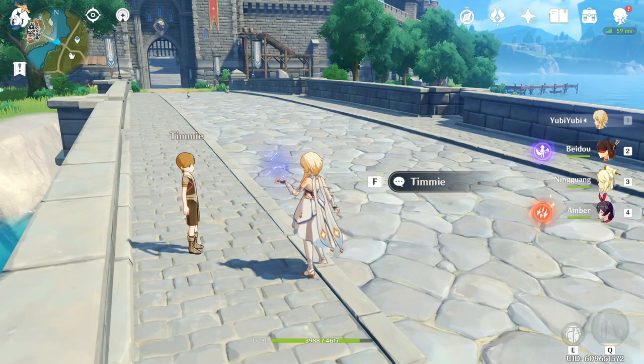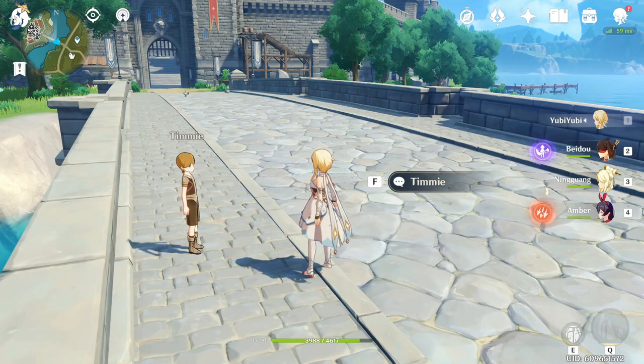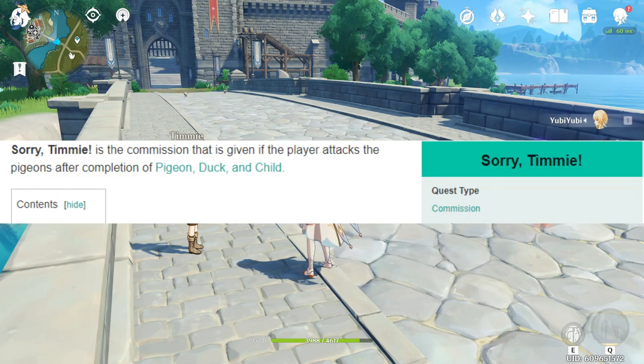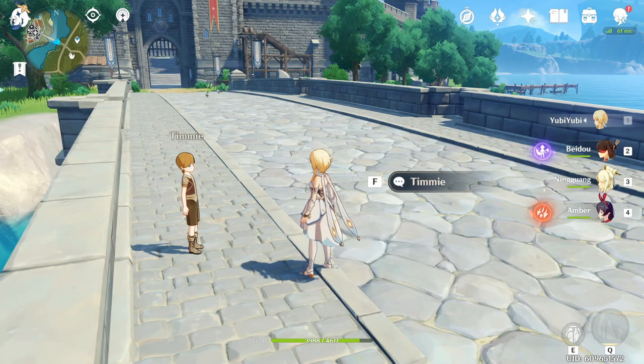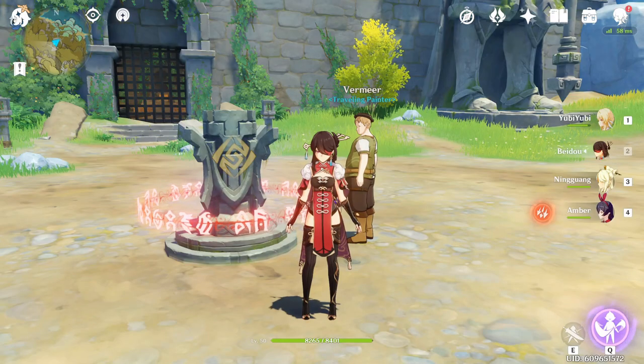For the last Mondstadt hidden achievement, also from a daily commission: when you reach Adventure Rank 12 you got a commission to talk to Timmy, who wanted you to feed the ducks. What you're going to have to do is kill the duck, and the next day you'll receive a special commission where you have to apologize to Timmy's mom. That's also a hidden achievement.